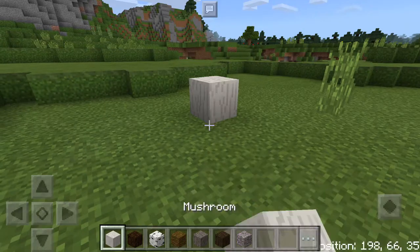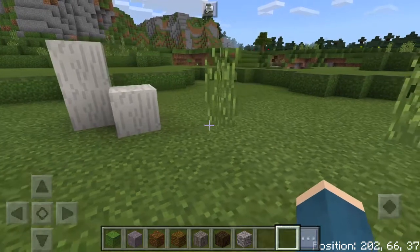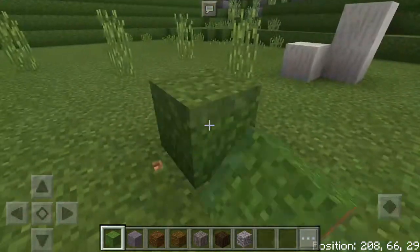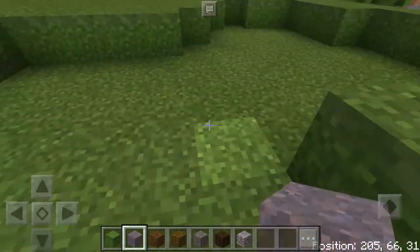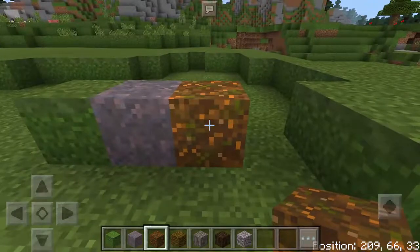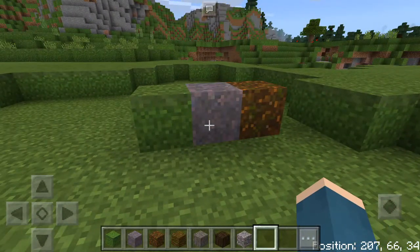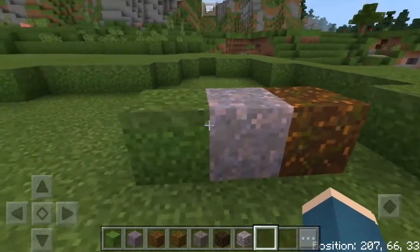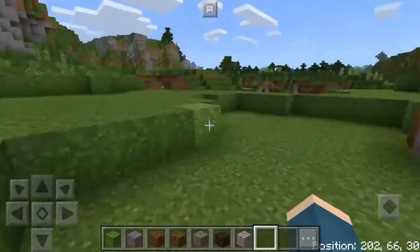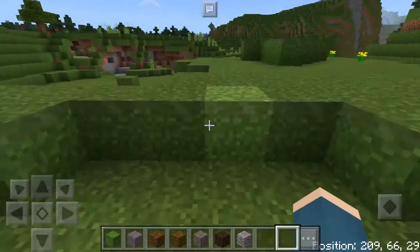It might have changed the mushroom block from showing its core as well. The grass block is changed so it's all covered and you can't see any dirt at all. It also changes the mycelium and podzol — those are all covered too, no dirt showing on any of these three blocks. So it retextures them to be a full block of grass, mycelium, or podzol. Mushroom blocks are changed too, and all the wood doesn't show the core. It changes the gravel but doesn't change that many textures overall.